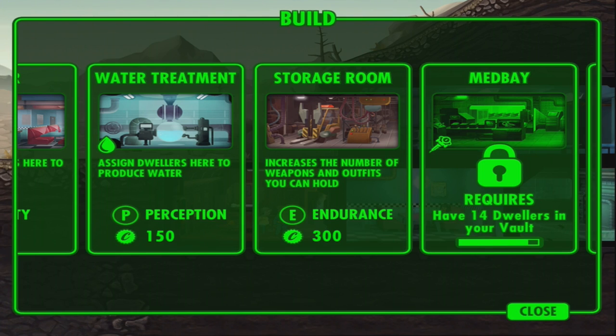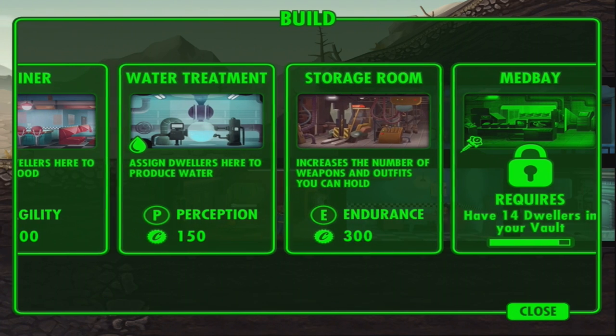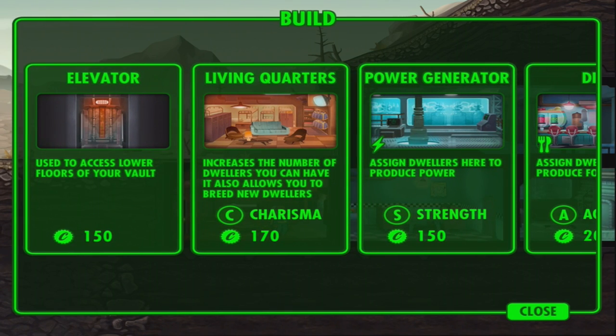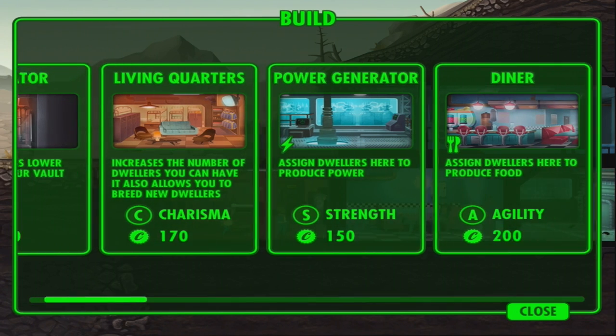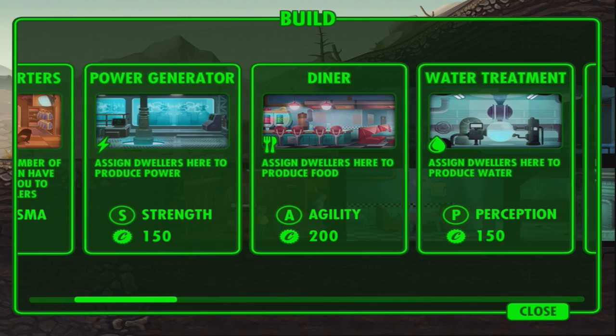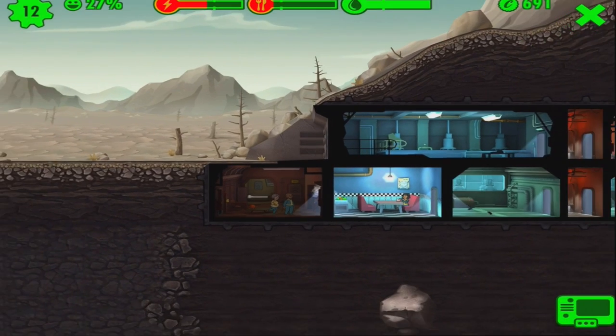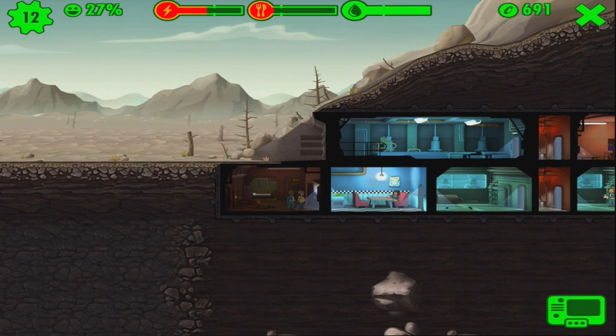I think I can build something. Charisma, living force - let me think, let me make a decision. Water treatment... you know what, I built a diner.